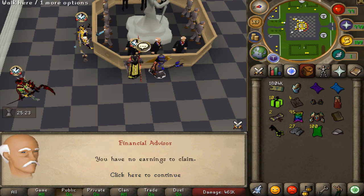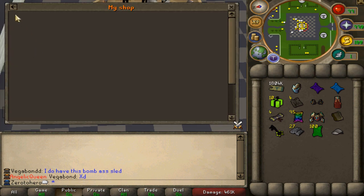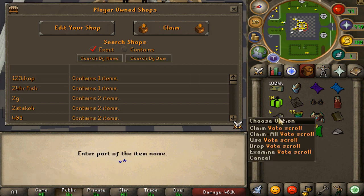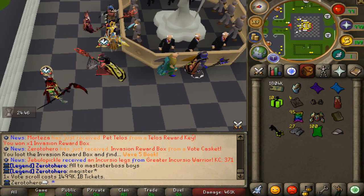Let's see if we have any earnings to claim — it seems we do not. Looking into the shop, we sold two virtuals but they didn't sell from the day before. Checking the price — I think 1.5 million is okay. We're gonna sell them for 1.499 million, there we go. That should be easy peasy — 6 million coming in.